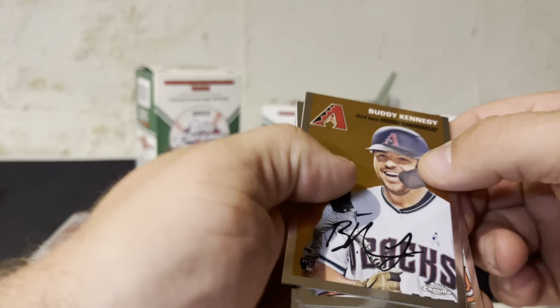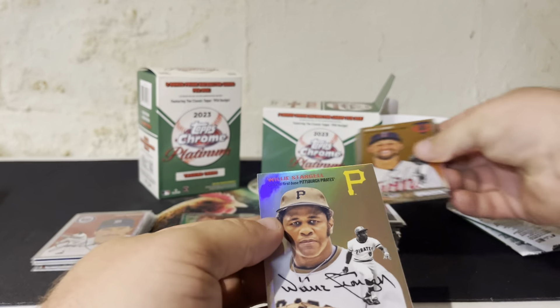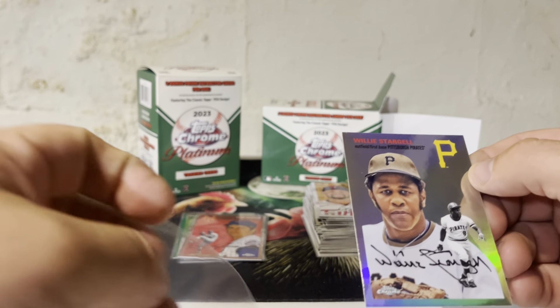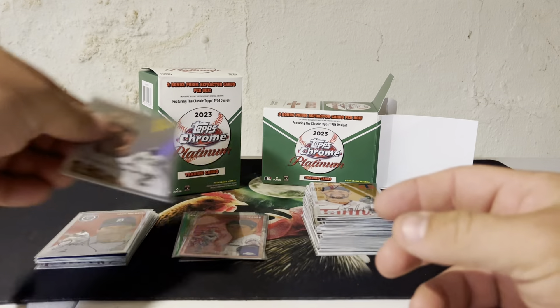We've still got three packs left. There's Buddy Kennedy, Deluzio, Royce Lewis, and Willie Stargell is our refractor. That's a gold card.